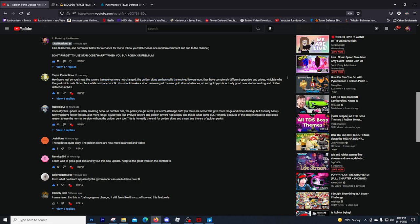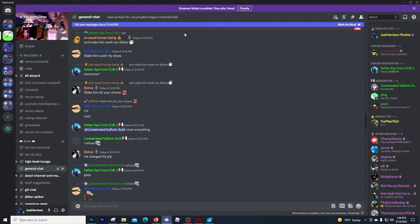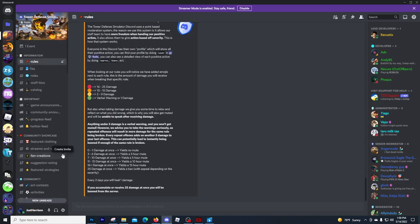Golden skins, golden perks, and evolved towers are all very different things. I don't want to get into what exactly the evolved towers were right now in this video, but I will tell you that Raz, the TDS game creator, did make a post about this.